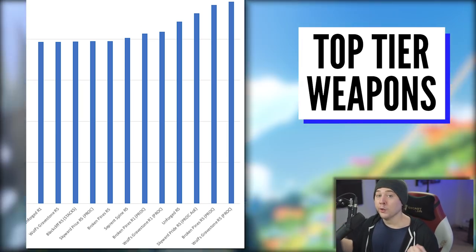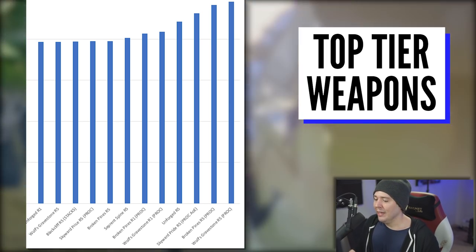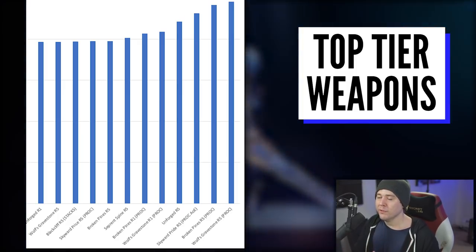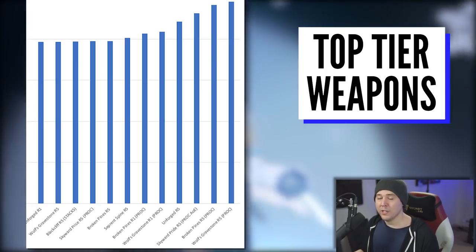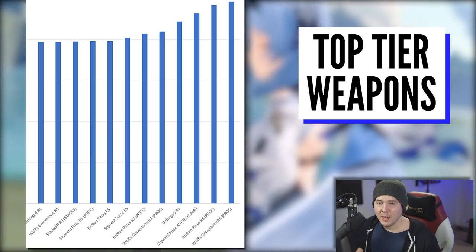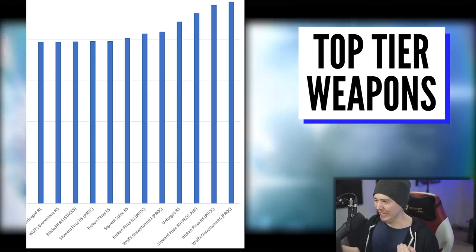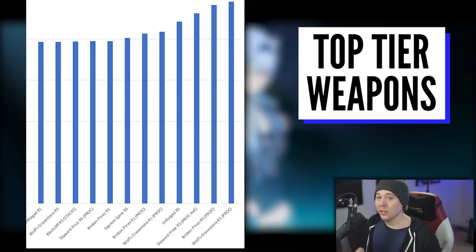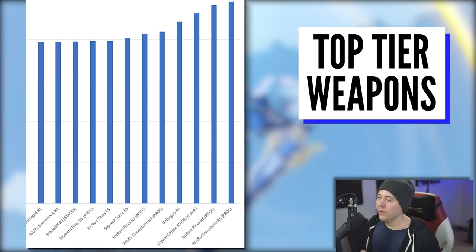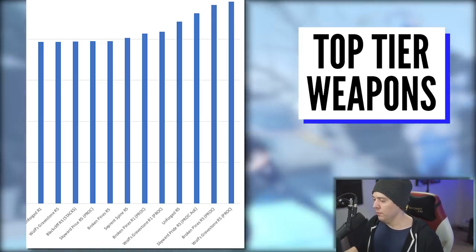As soon as you leave Skyward Pride's burst window, you fall back down to the lower average. How powerful these proc-window weapons are depends on how long it takes you to beat an encounter — whether it's 30 seconds, a minute, or two minutes all affects how strong these weapons are in general. With the different layouts shown — R5 during proc window and R5 during non-proc window — you can just take the average and figure out what works best for you.